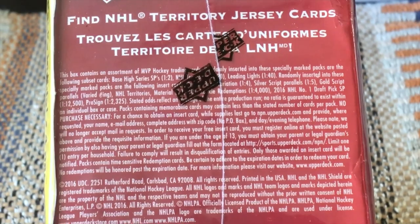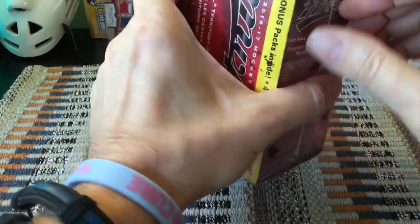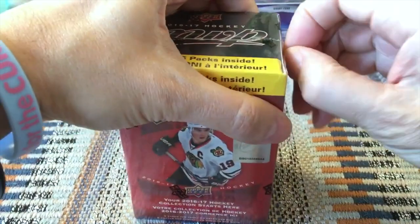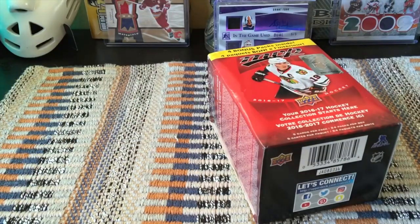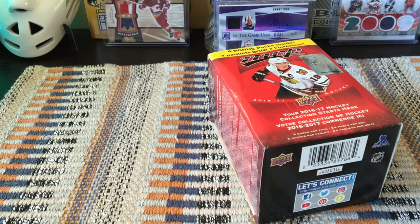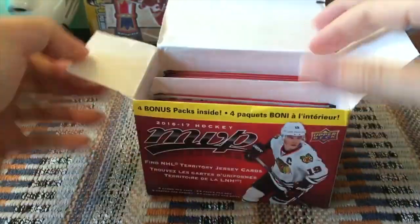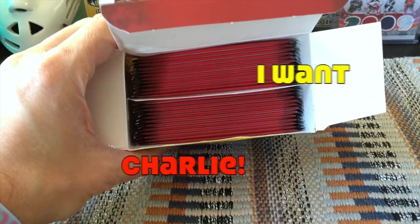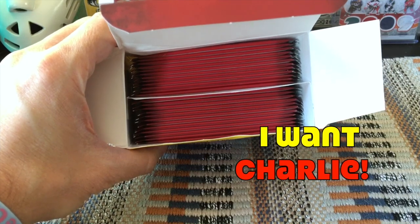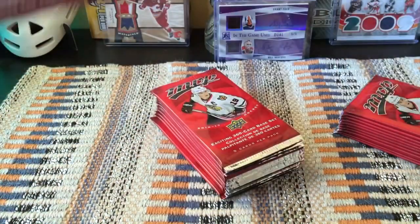The NHL Draft redemption of Auston Matthews is one in 12,000 — about one in 520 boxes. I actually already have those redemptions, so I'm not too concerned about landing them. This is more about a twelve to fifteen dollar box with 24 packs, filled with base cards, a few short prints, some puzzle backs, and a look at the beautiful 2016-17 rookie class. You get guys like Mike Reilly, Josh Morrissey, Charlie Lindgren, Kasperi Kapanen, and Connor Brown from the Leafs.